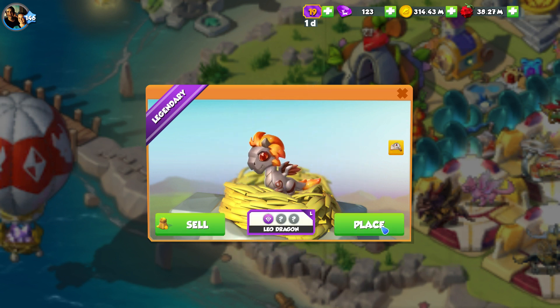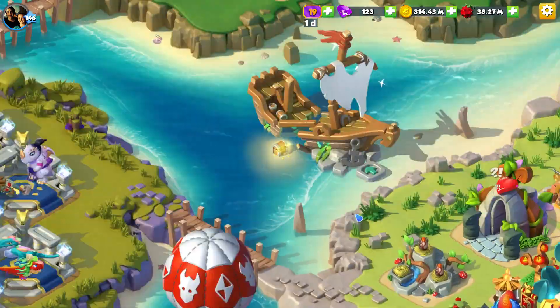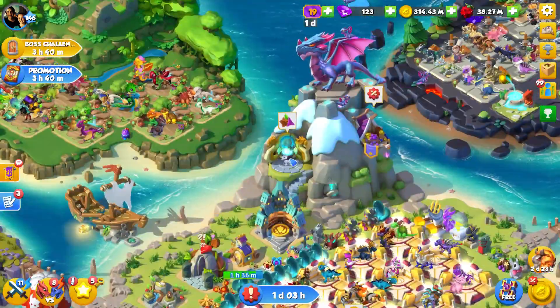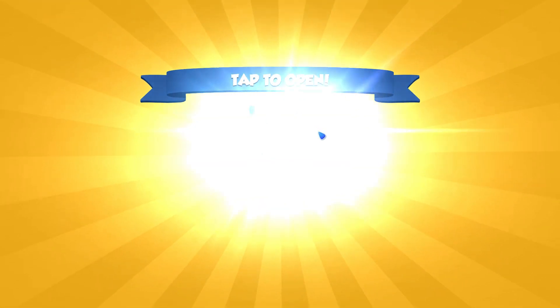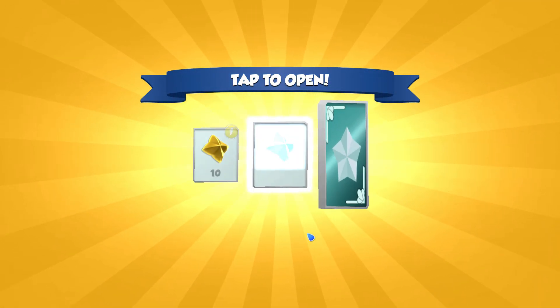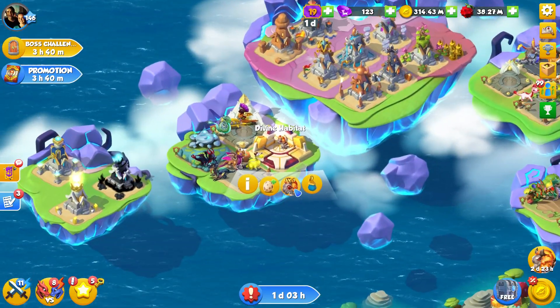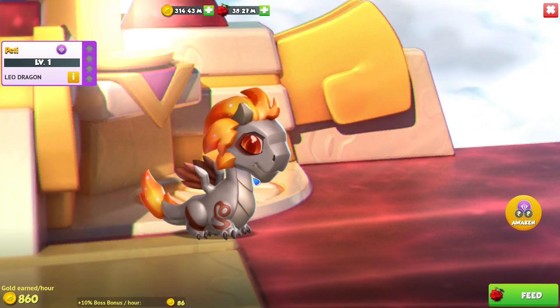Here we go — another legendary boy to hatch. The Leo Dragon is a really cool dragon overall, and he's basically a replacement for the Lantern if you wanted one. But we will be getting that Virgo Dragon in three days, and I'm going to be looking to breed as many of them as we possibly can.